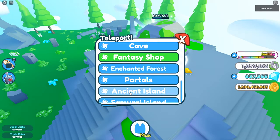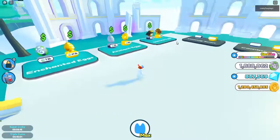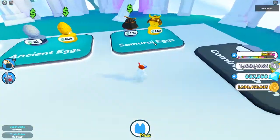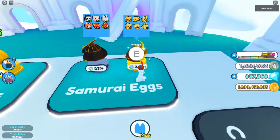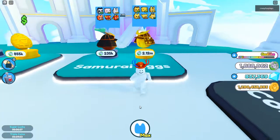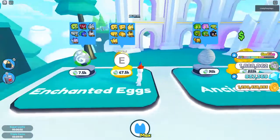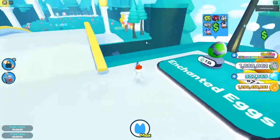I don't think there's a secret egg — I'm pretty positive there's not. If we go to the fantasy shop, these are the last eggs in the game. The last egg is the golden samurai egg, which I'll be buying later in the episode. And I think there's a legendary in all eggs except this one — this one doesn't have a legendary.